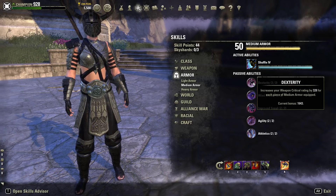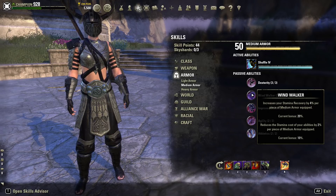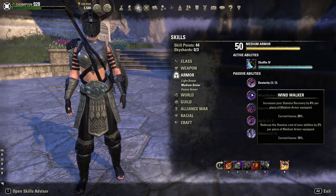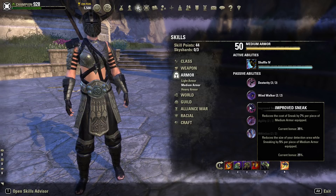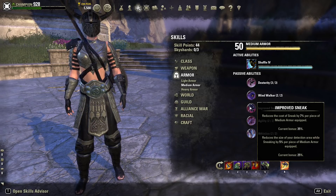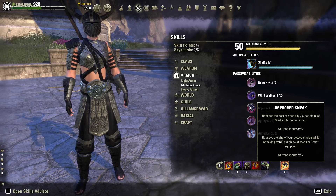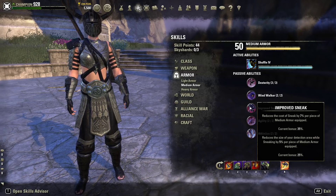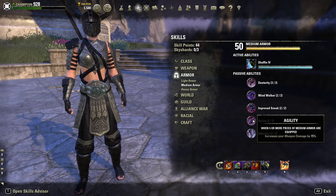That combination gives us 1,643 extra weapon critical from the medium armor. Wind Walker increases your stamina recovery by 4% per piece of medium armor — that's a 20% increase — and reduces the cost of stamina abilities by 2% per piece, which is a 10% reduction. Improved Sneak reduces sneak cost by 7% per piece (35% total) and reduces your detection area while sneaking by 5% per piece, giving a 25% reduction.